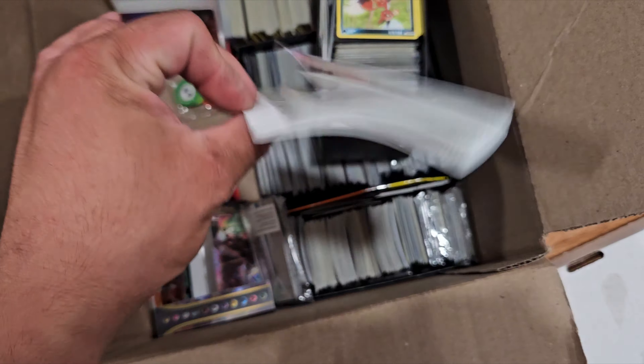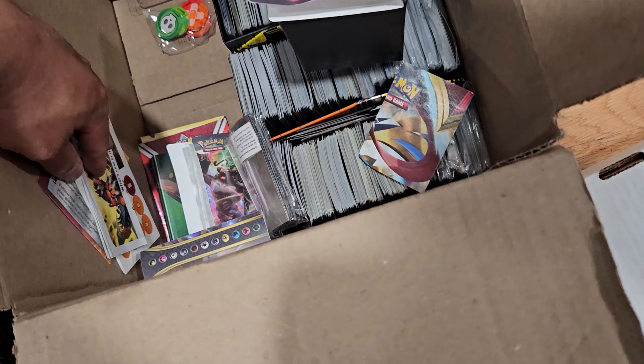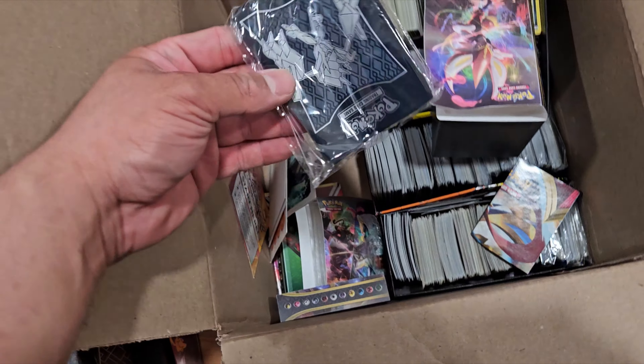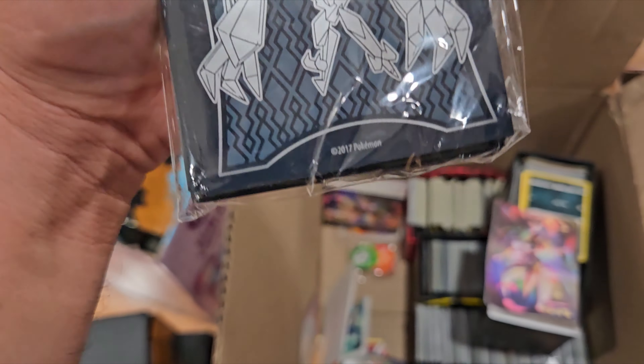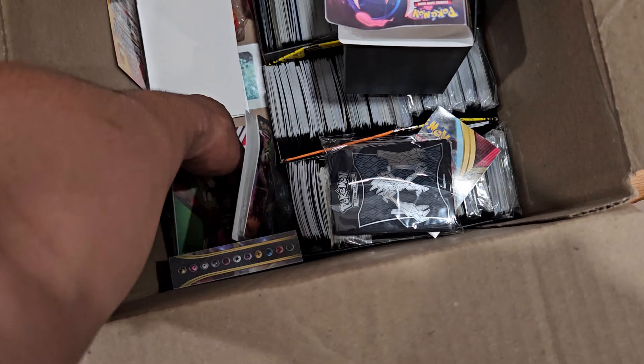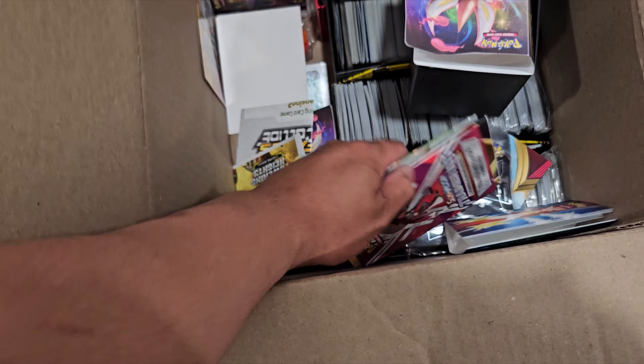Like I said, I don't know what else is in these boxes. Just empty mini portfolios. Some sleeves — I don't even know what set that is, Sun & Moon maybe, 2017. I was hoping there's a deck here, but I guess not — they just have a display mat.